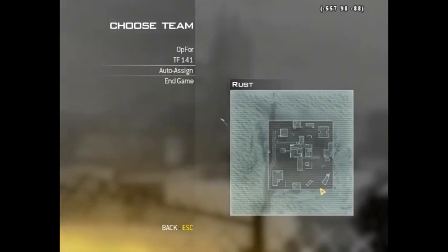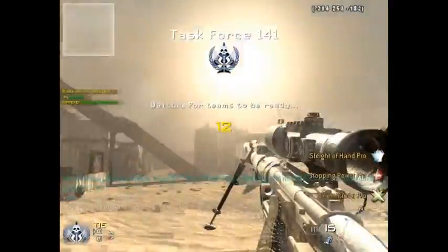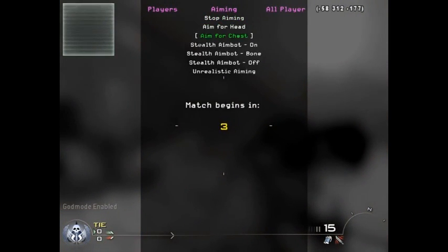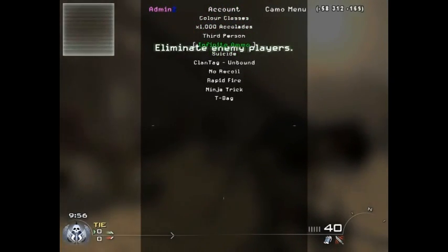We're going to load up into a match — this is online, by the way. So here are all the mods. Here's the sniper rifle, as you can see. When the match starts, you'll be able to see the aimbot. It's called the mod menu, and you just want to select all your cheats. You can put the aimbot on and do a bunch of other really cool things.